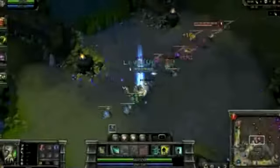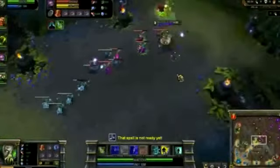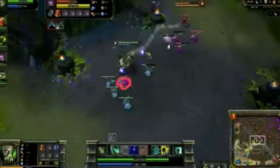I start with a Doran's Ring and health potion. The mana regeneration and very high ability power ratios on Terror Capacitor and Corrosive Charge make it a great choice. Right at level 2, I use Corrosive Charge into Acid Hunter for great damage.